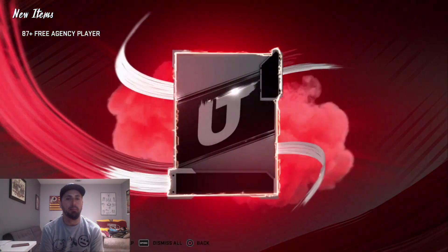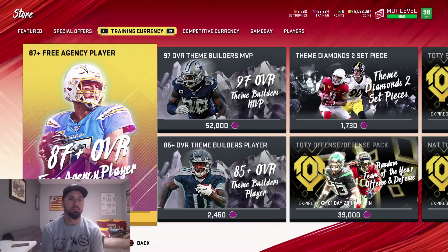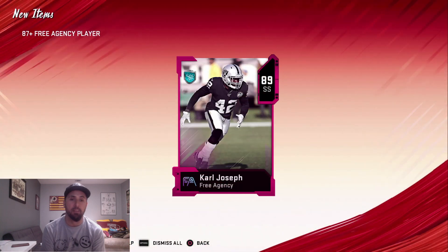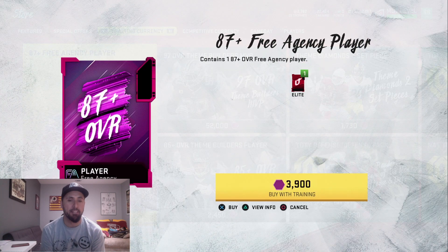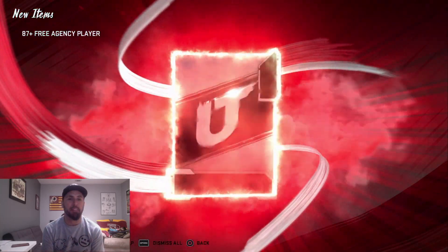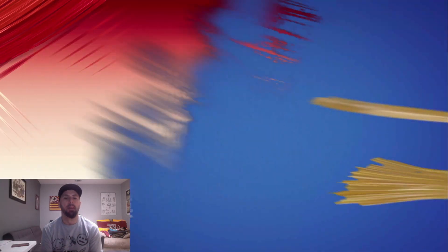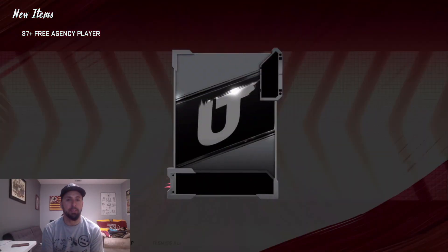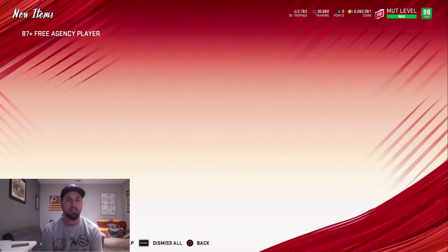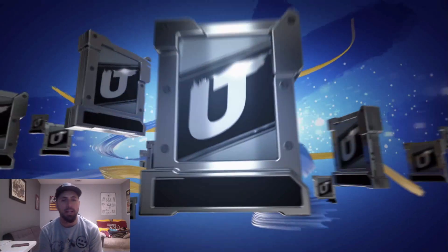That Jadeveon Clowney looks real nice. Pretty stoked to have a new card. When Lawrence Taylor comes out, he's gonna have to bring it to compare to that Jadeveon Clowney — that 6'5" height and 96 speed is going to be hard to beat. I can't remember exactly how fast LT got last year, something like 98 speed by the end. And Toney — linemen play like linemen. Oh, there's a 94, we'll definitely take that.